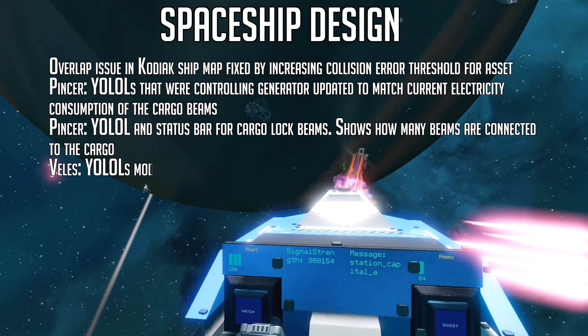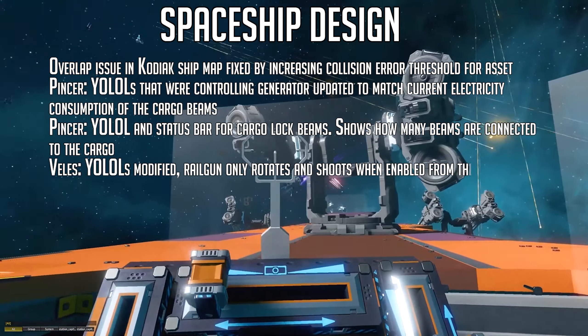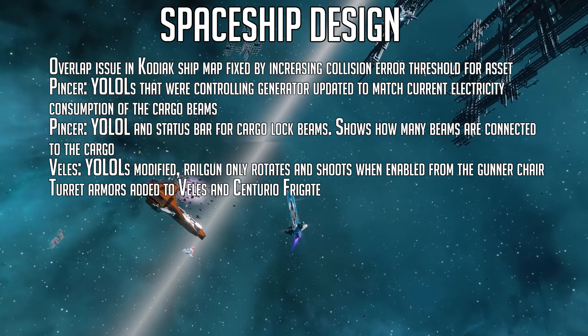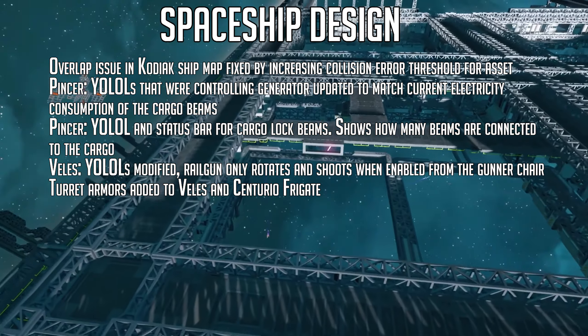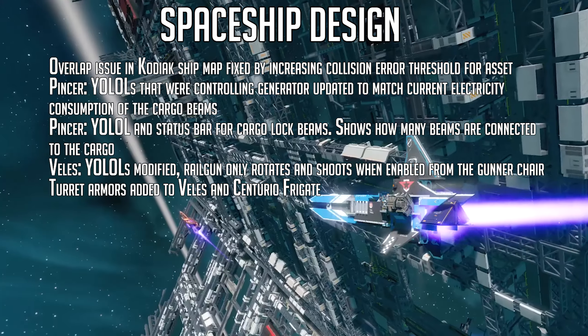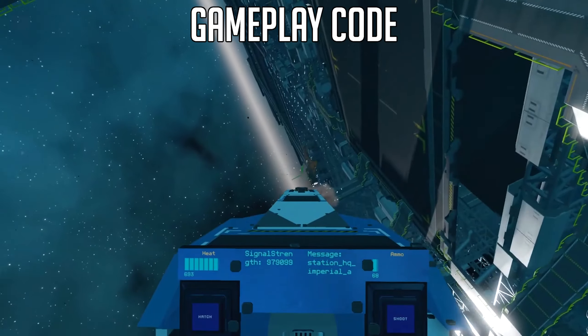The Veles has had its YOLOL modified. The railgun now only rotates and shoots when enabled from the gun chair. Turret armor has been added to the Veles and Centurio frigate. Looks like the empire is adopting kingdom techniques here — once and for all admitting their lack of technical skill in shipbuilding. That's right, I'm calling you out, empire. Now onto the gameplay updates.